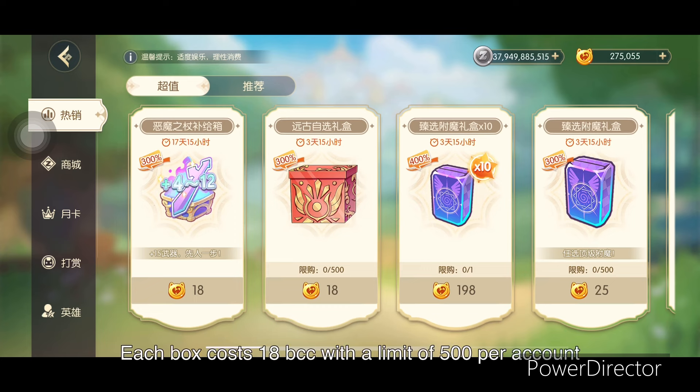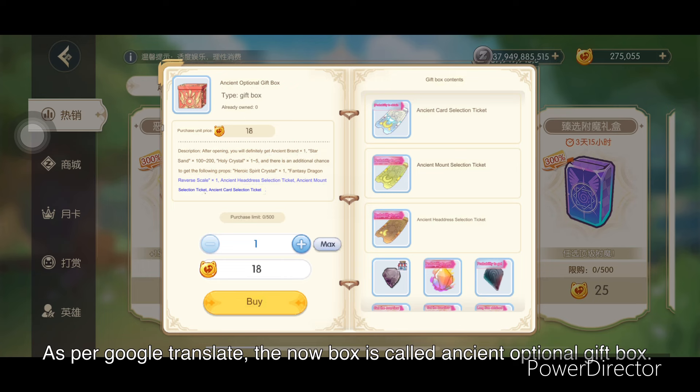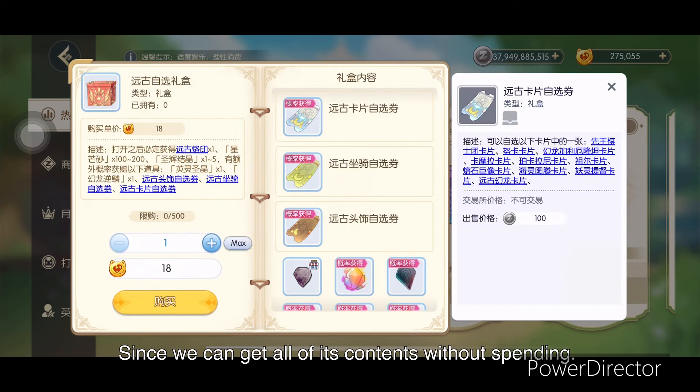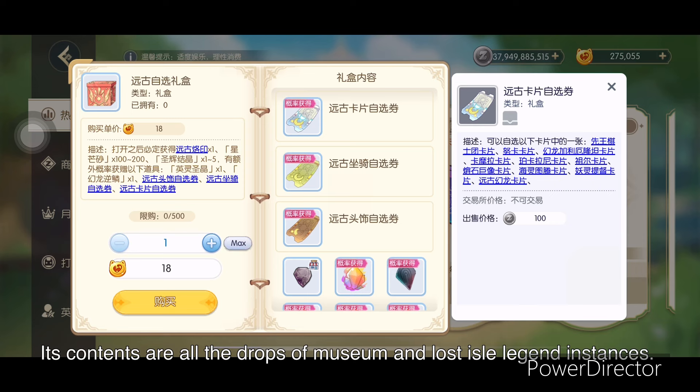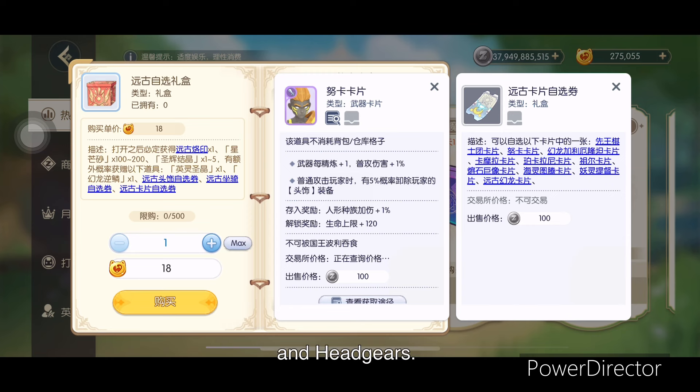Each box costs 18 BCC with a limit of 500 per account. According to Google Translate, the new box is called the Ancient Optional Gift Box. From the name itself, it's optional since you can get all of its contents without spending. Its contents are all the drops of Museum and Lost Isle legend instances — cards, mounts, and headgears.